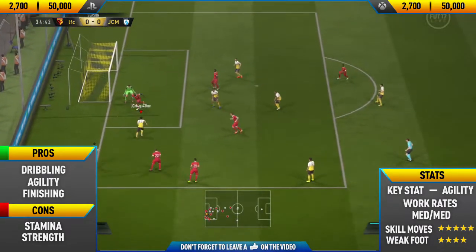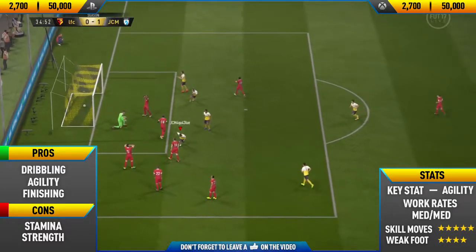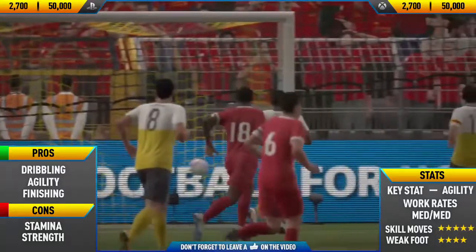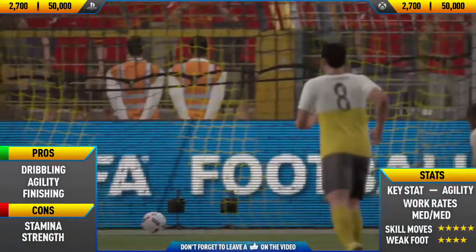His pace on his face card stat isn't that good at only 70, which is why I decided to apply the Hunter chemistry style to him. That boosts his pace to around 80 and also improves his shooting.